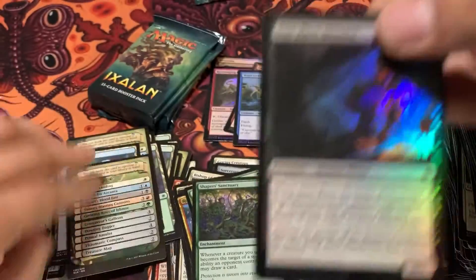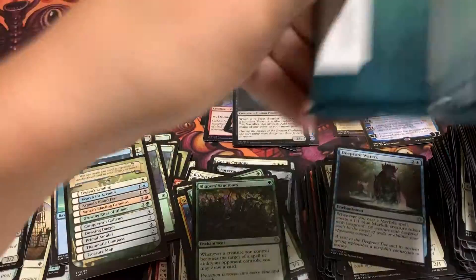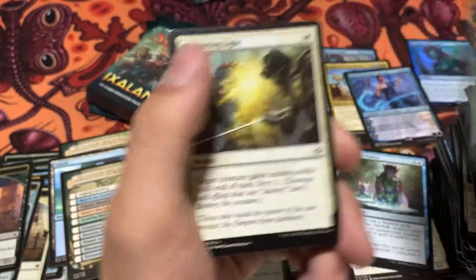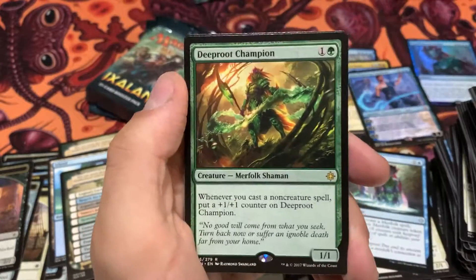And a foil Dire Fleet Hoarder. I'm falling apart here at the end — these piles are getting so big, I can't reach over, but I'm not gonna move them. We'll see if I can do it without knocking it over. It's late in the video and nobody's watching here — let me know if you are, though. Deep Root Champion.